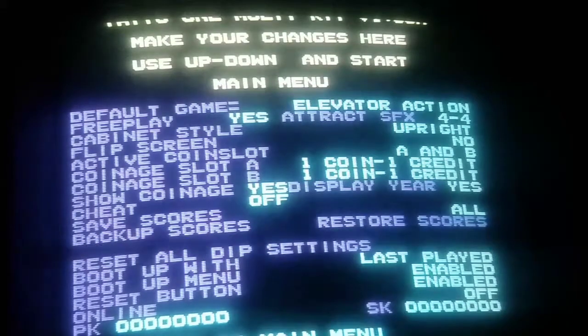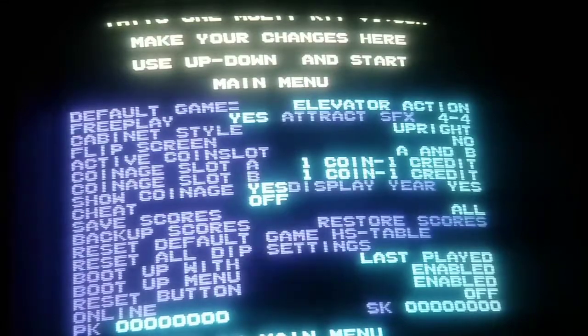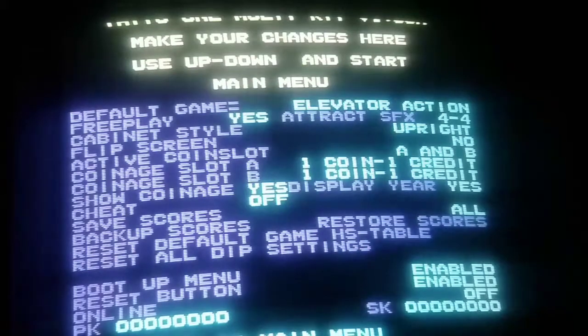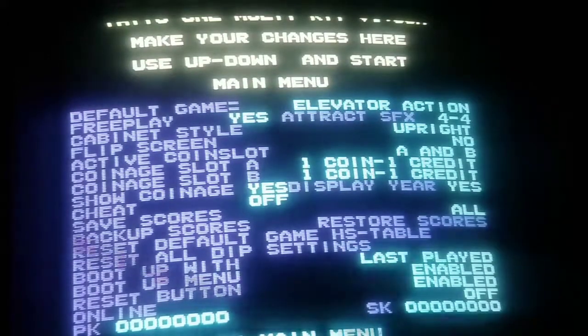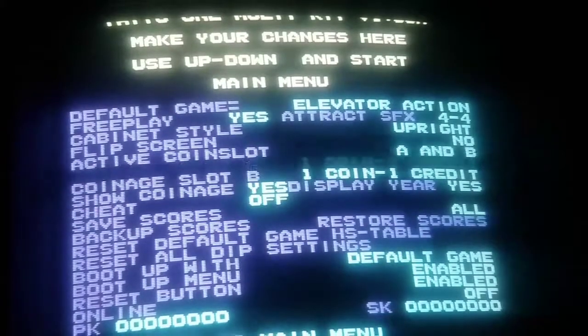Reset the default game high score table puts it back to original stock when you first received the kit. Reset all the dip settings all at once. Boot up with the last played game, or you can boot to the default game which we chose.